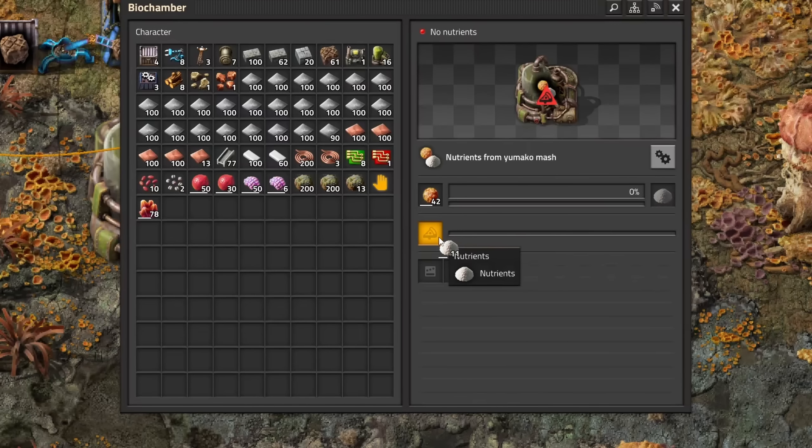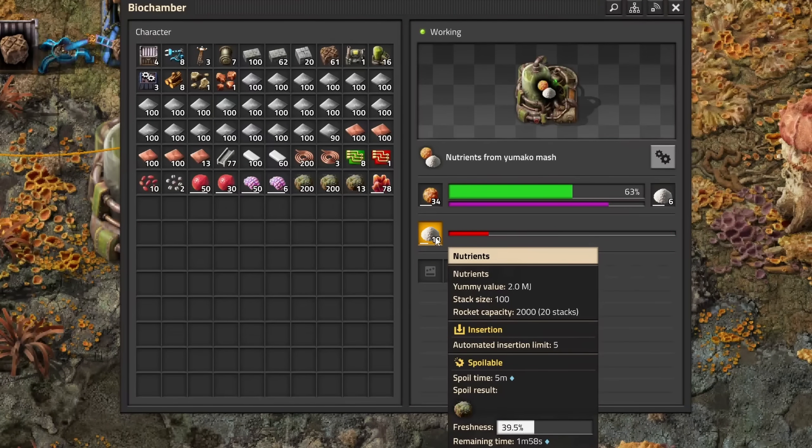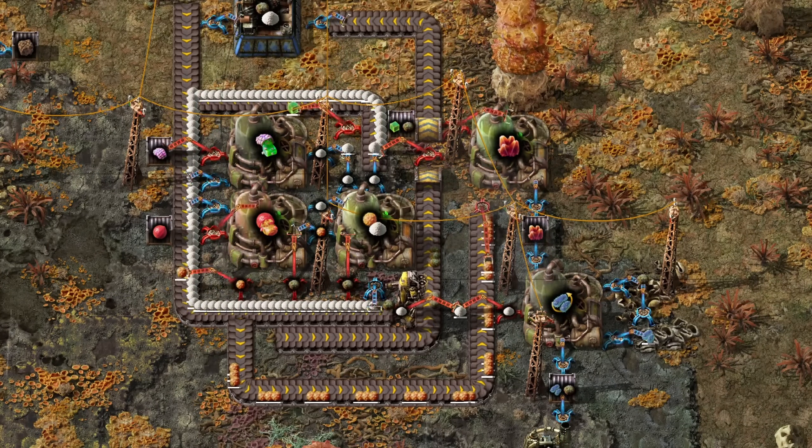I had no idea about the spoilage feature and was totally shocked after seeing all my precious items becoming waste. After crafting biochambers, the next hammer hit me — these machines need nutrients to run, and they spoil as well. Setting up spaghetti and weird loops to get this under control, but nothing really worked well.